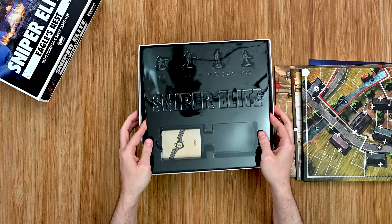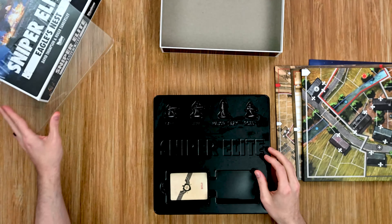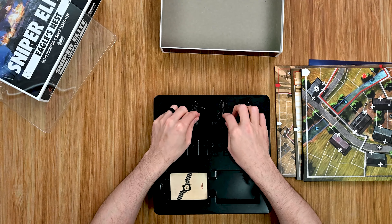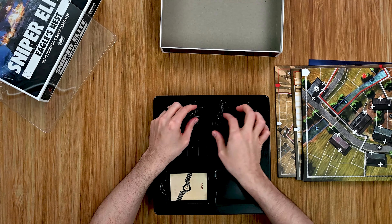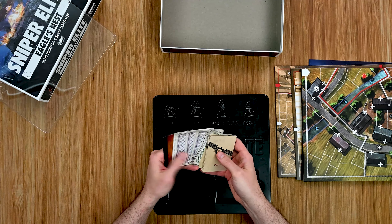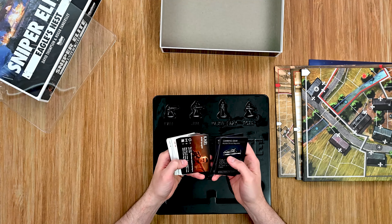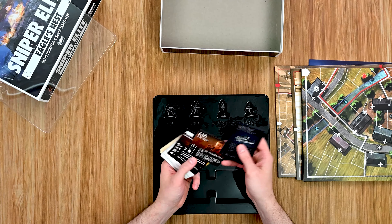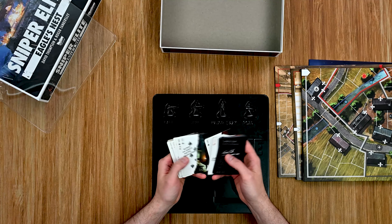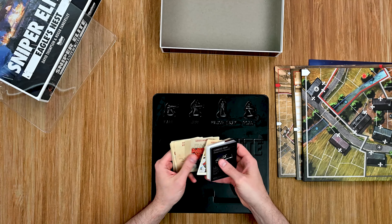And then we have our four new characters — very cool. And Rosa. We have some more solo cards and different objective cards. So we have climbing gear, diving gear, knives — there are our different characters. And then more of these cards, and again different things for our solo mode.